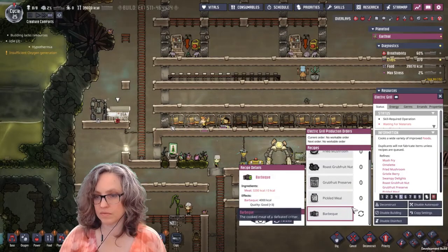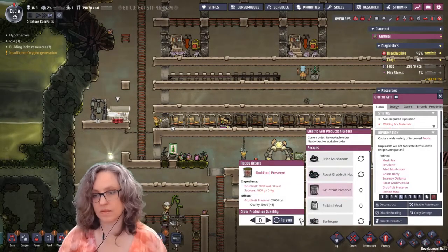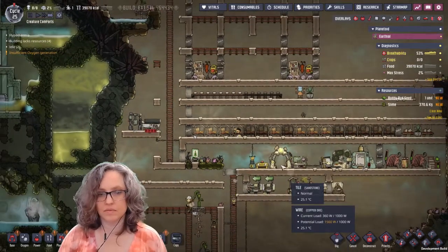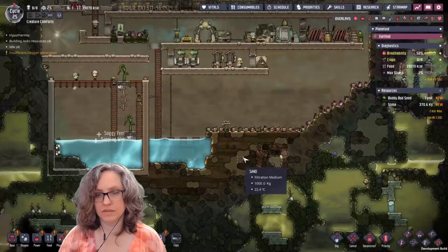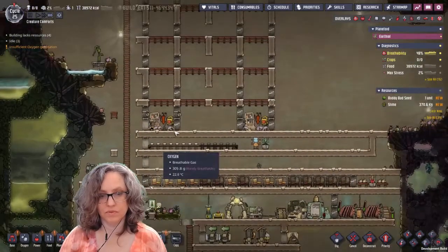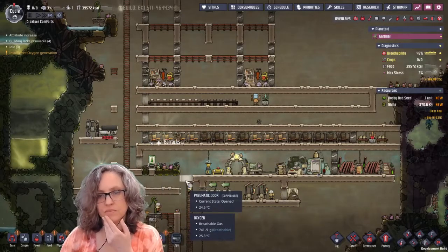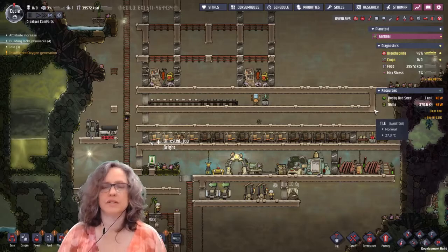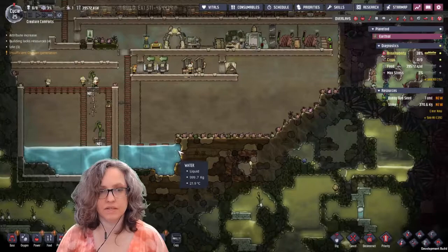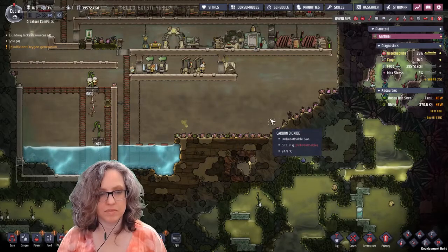Barbecue forever — all of this stuff forever. Anything we happen to find, we're gonna eat it. Eventually we'll have full critter-based food. Even this area with the meal wood — we can use the meal wood for a recreation building. With the gulp fries here, underneath those I could put some rec buildings and some showers, maybe.